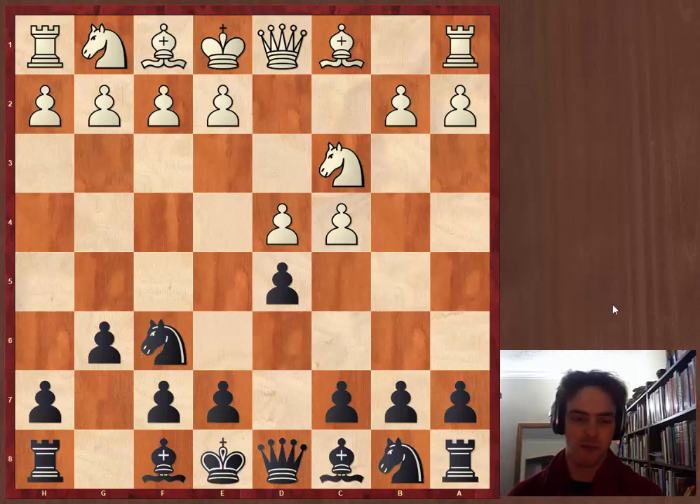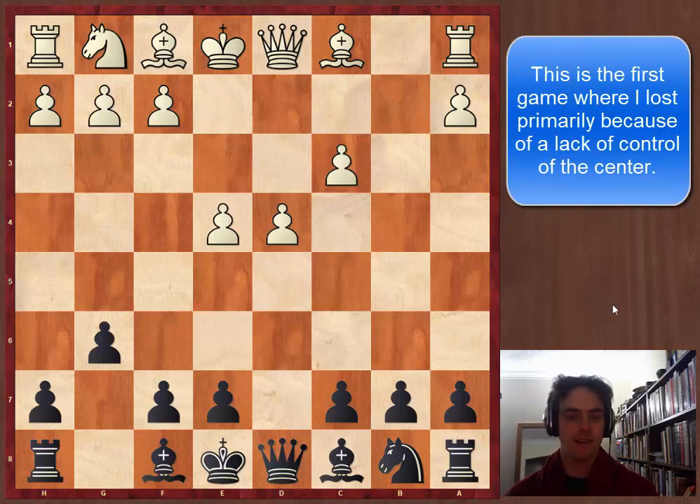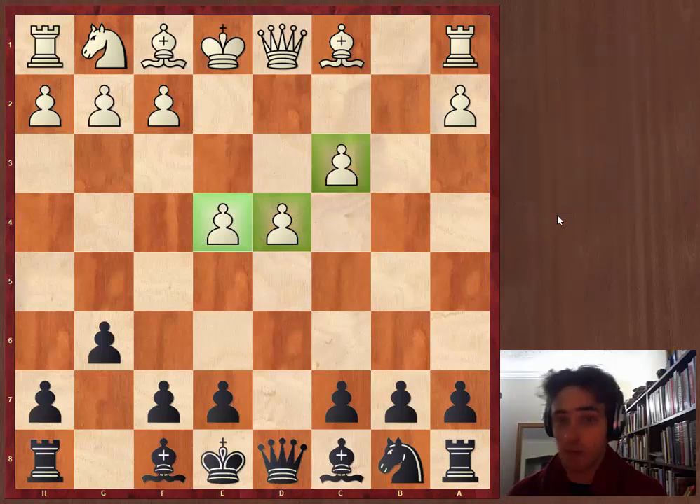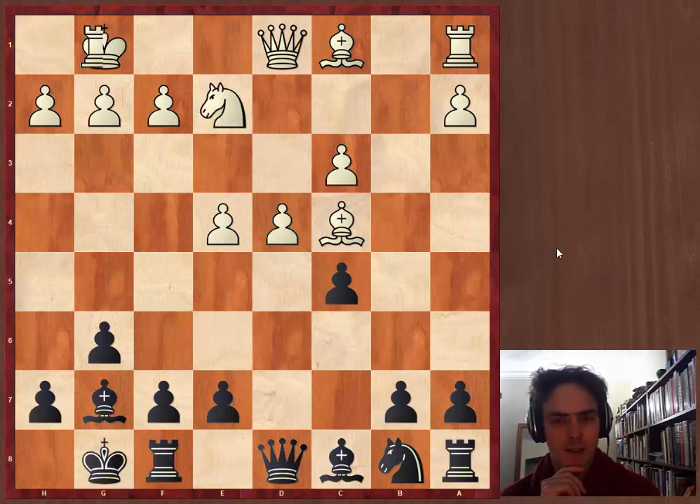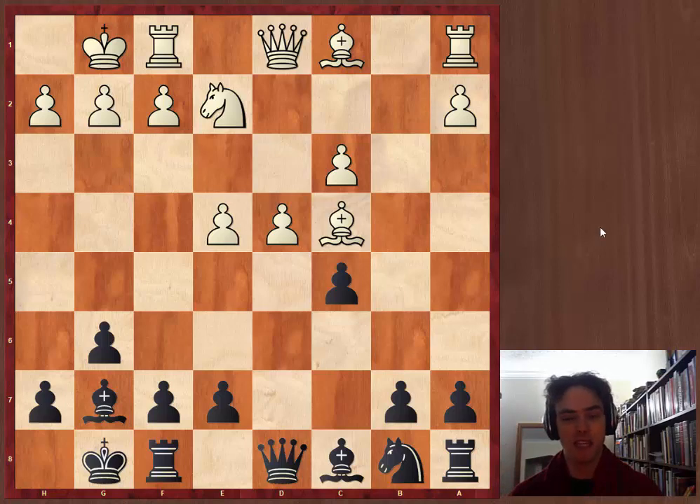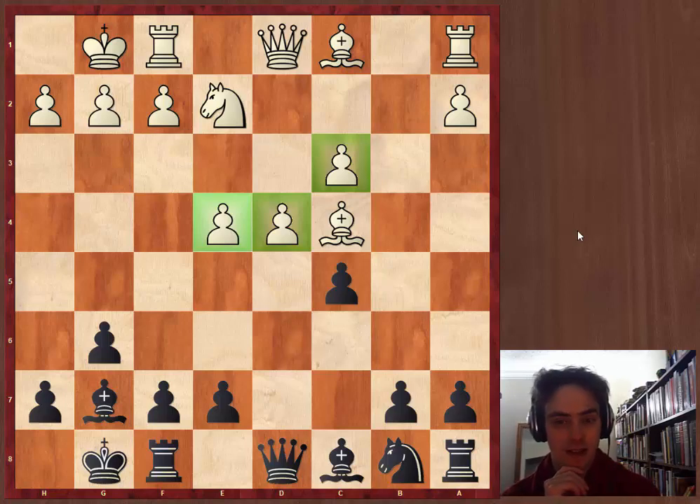What this game is going to highlight is the importance of the center. What the Grunfeld does is give white a very powerful center, and the whole idea is that black chips away at it. We can see c5 and bishop g7 putting some pressure on the white center. The problem is, this is the only thing I know about this opening, so I don't play it very well. This gives white a chance to really highlight how powerful the center is — I could do absolutely nothing in this game because I could do nothing against the center.